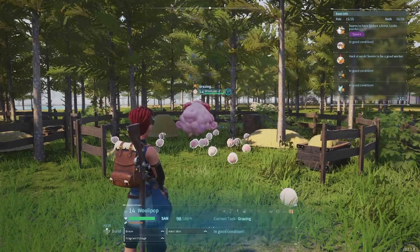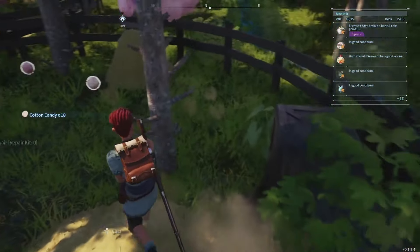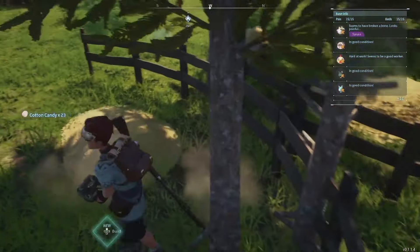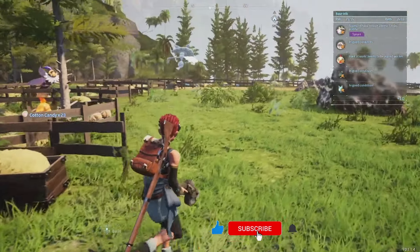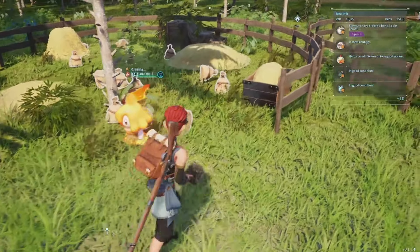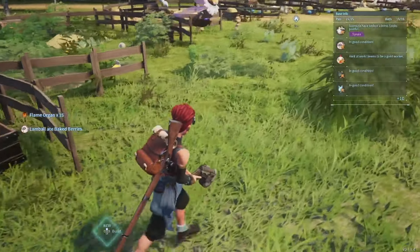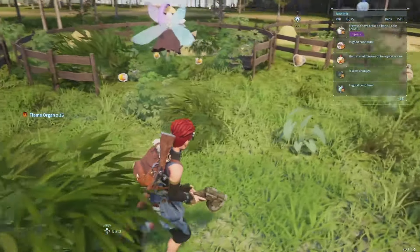Up next we have Woolipop. Woolipop does not drop wool — Woolipop does in fact drop cotton candy. Cotton candy is unique, just like honey, in the fact that it does not have a global cooldown. Up next, a little Flambelle here. Isn't she just adorable? All fire, a great addition to your party, but also drops flame organs that will help with building your base.